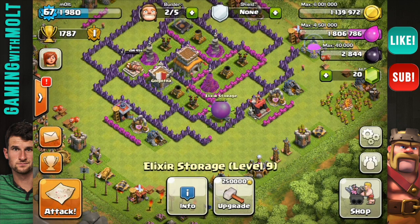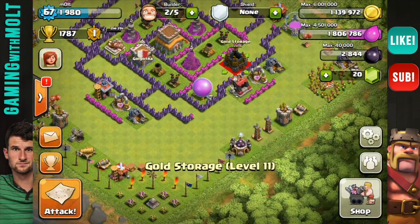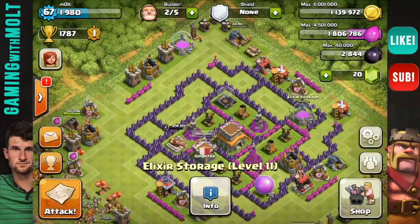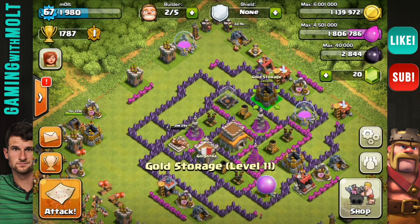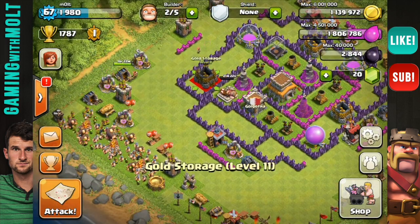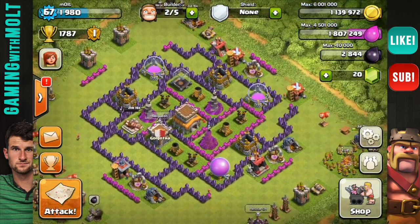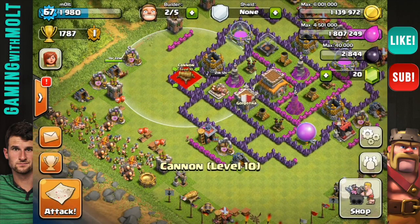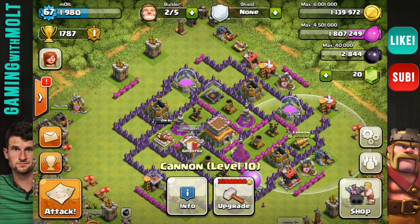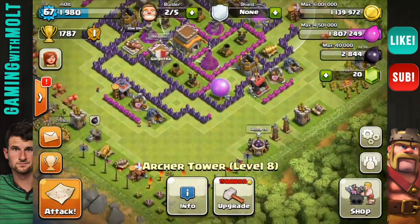Next, we're going to bring in some of our storages. Since this is a defensive base, these storages are not as important. I know we all love our gold and elixir, but when we're pushing for trophies we can't protect our resources as much. We're bringing all these in here — gold over there, put that in there as well. They are spread out all the way around the base so that someone can't attack one side and get all of our resources. My main goal is protecting my trophies.